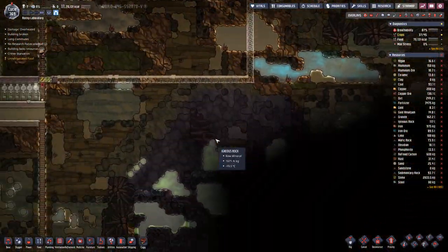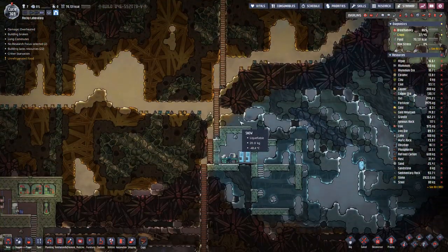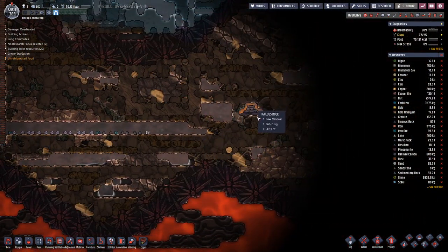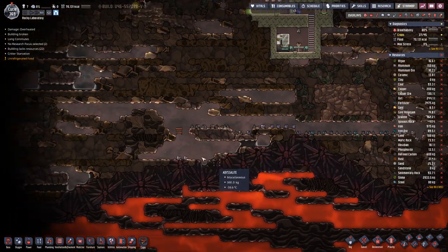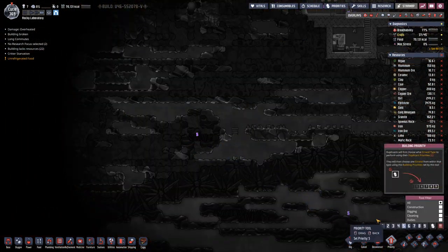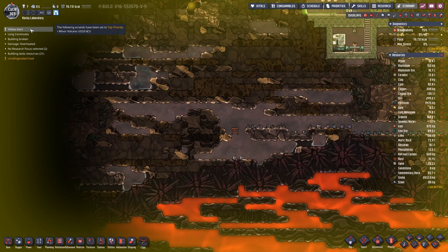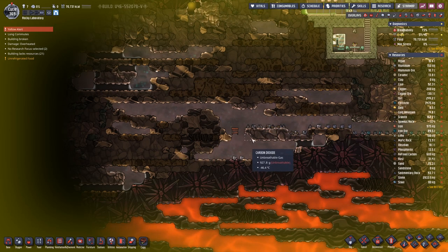On the other end of the map where we dug out a bit, we have an oil reservoir here. And we also have something here — what it is, is a minor volcano.